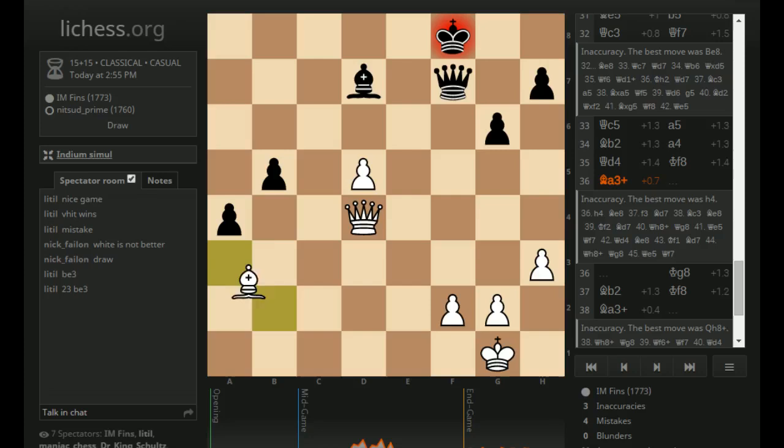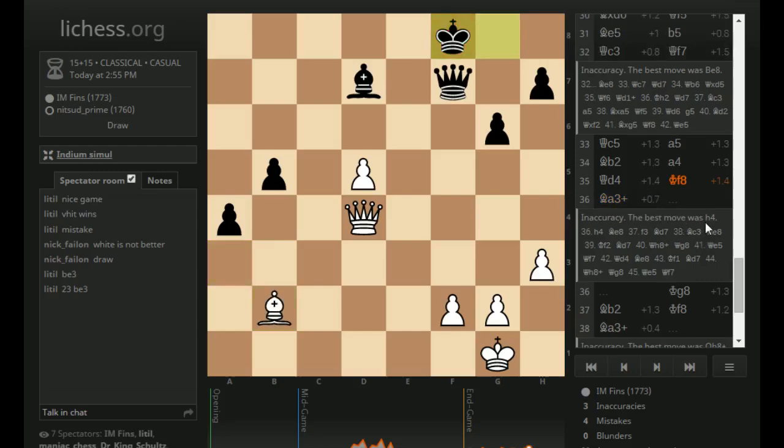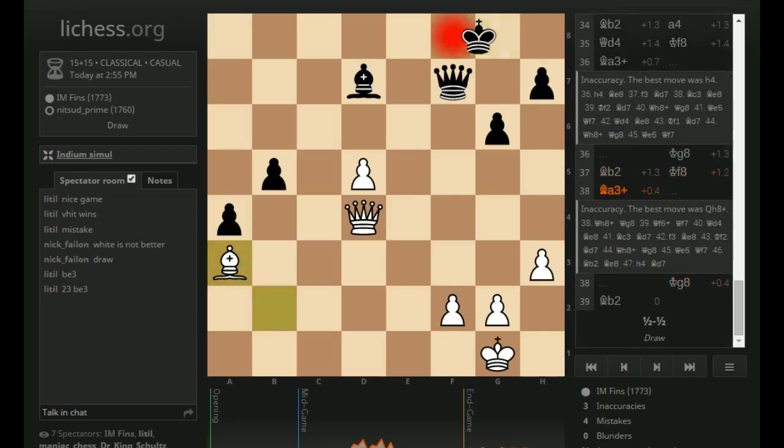Probably good I went for the draw here — apparently I'm better but there's no mate or win of material. I was looking at stuff like Queen H8 check, and he can't come to E7 because of Bishop A3 check, which will actually be mating. But if Queen H8, Queen G8 — he can offer a Queen trade, he can always pester me with that. Like Queen F6, Queen F7 — don't think there's quite enough to checkmate him. So I think settling for the perpetual here — it's too dangerous for him to go to the center. King E8 just loses immediately to Queen H8 check and he'd have to block with his Queen and get checkmated. So he doesn't really have a choice in the matter.